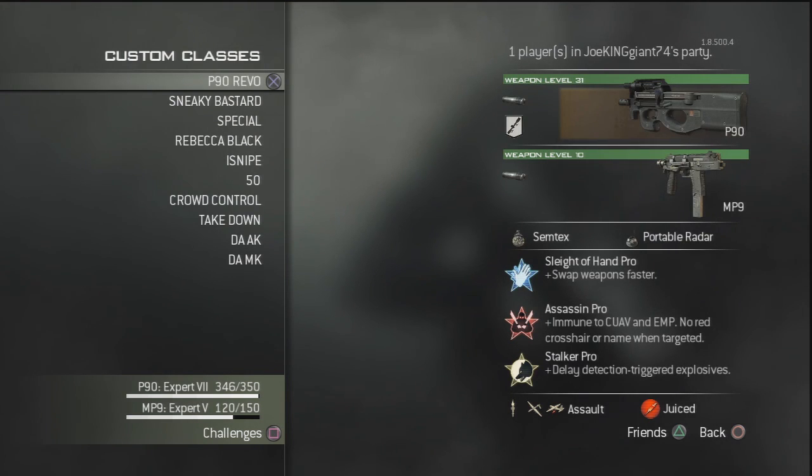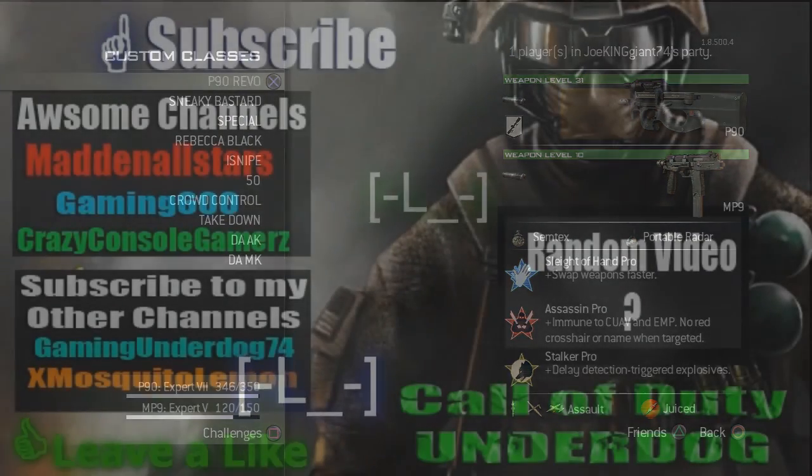For the strike package, I have Predator Missiles, Reapers, and the AC-130. Hopefully you guys enjoyed this video — so many people kept asking about my P90 class and here's your answer. This is the class I've been rushing with for the longest time. Leave a comment and tell me what you think about these two classes, leave a like, and I'll see you guys later. Enjoy your day.